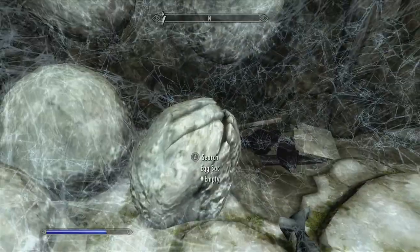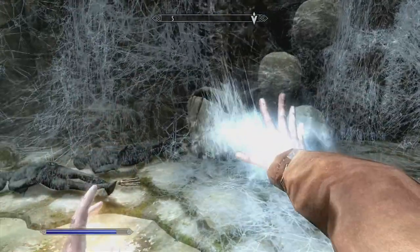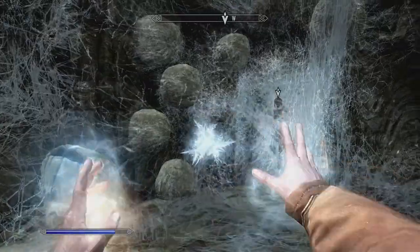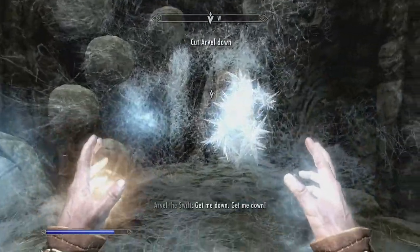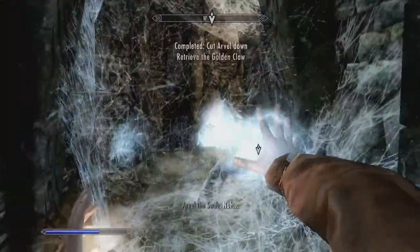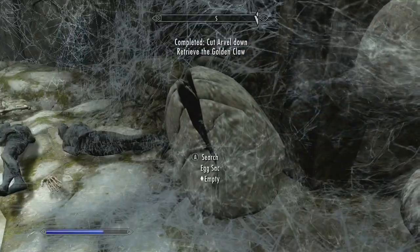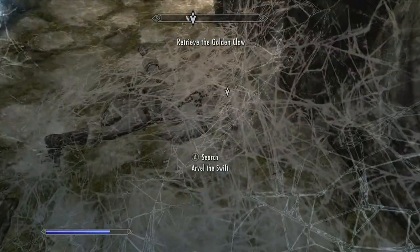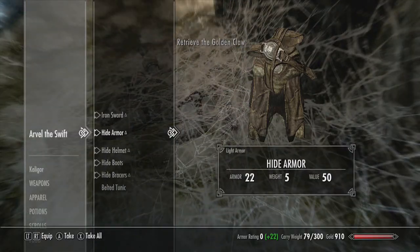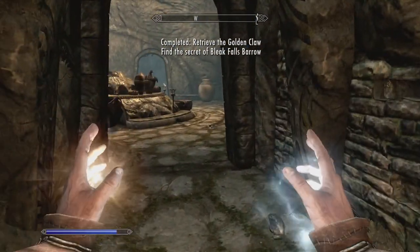Meanwhile we'll do some looting before we free that guy. Oh, we freed him — well, we're going to kill him because he's a jerk and just runs off anyway. Kalagor thought he was looking pretty shifty, so that's why he decided to kill him. We will take the Golden Claw, we will take his journal, and we will move on forward.